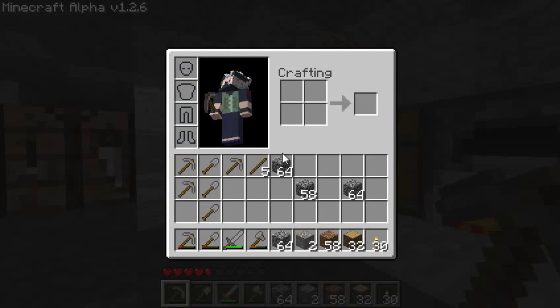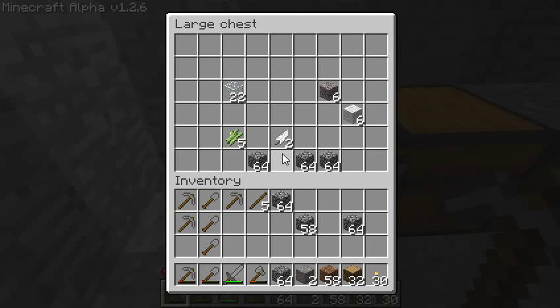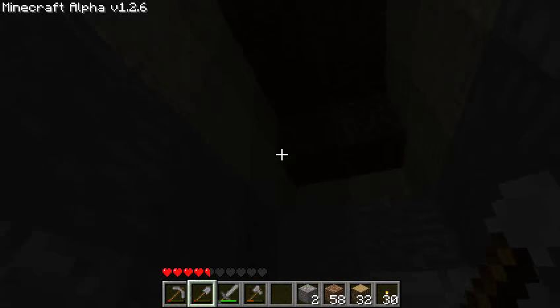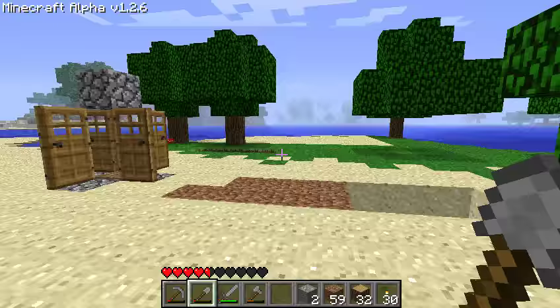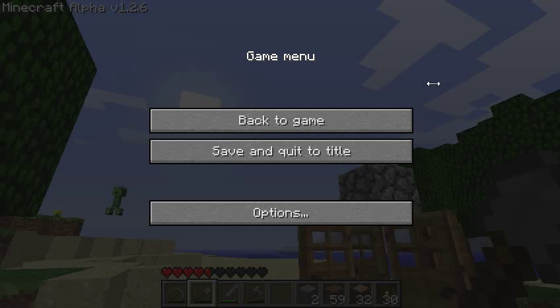All right, so I cleared out some space, lowered everything by one block, and got some cobblestone and two pieces of iron. I installed a little skylight here so I can see when it's day — just turned day — and I'm going to head outside. I don't think I caught anybody. Nope, it was pretty quiet all night. All right, well that's the end of this video — thanks for watching, I'll see you next episode.